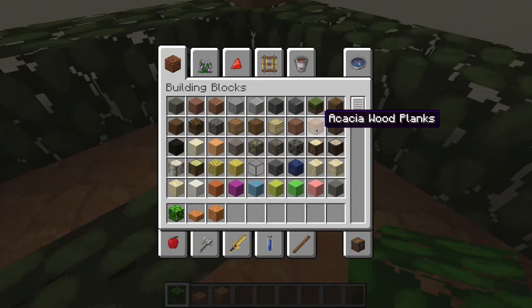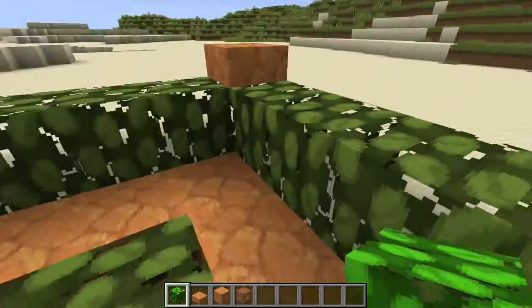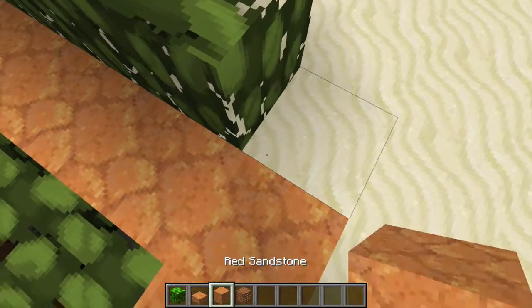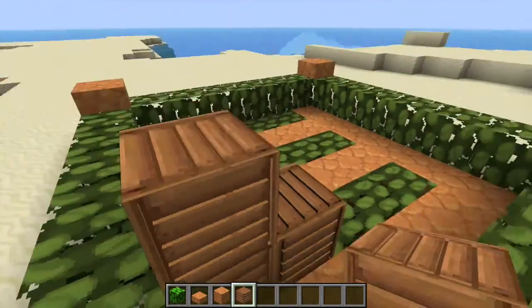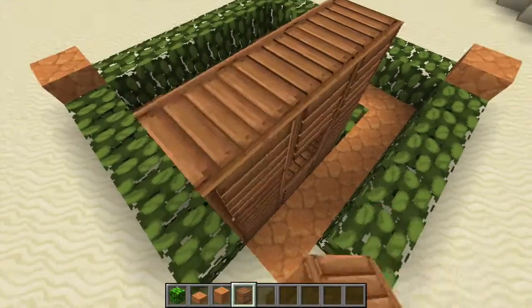Then you want to start building up. If you try to make stuff like this around it, you want to cut out a corner. Because our entrance to our house will be right there and you don't want to have no entrance.